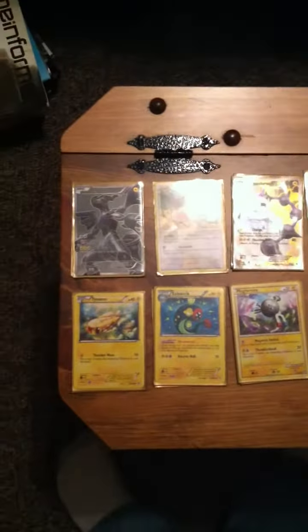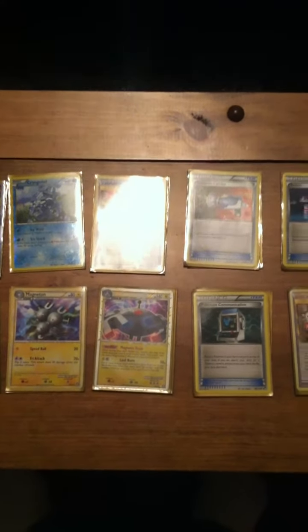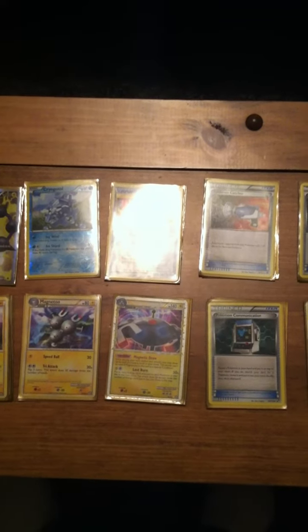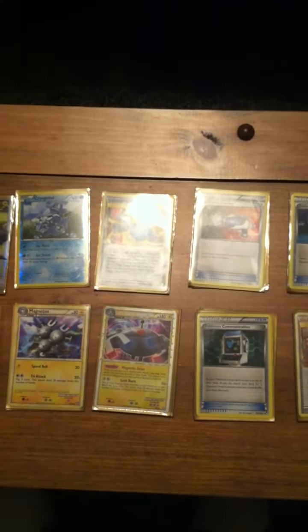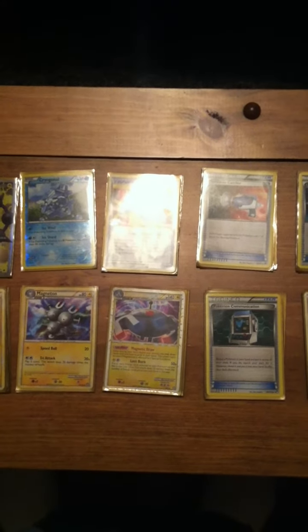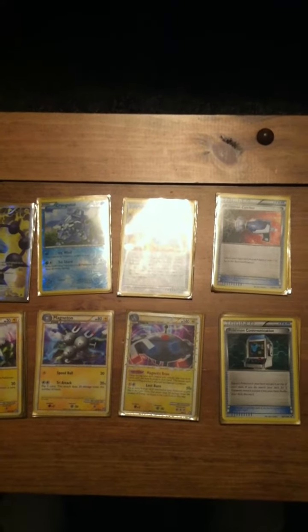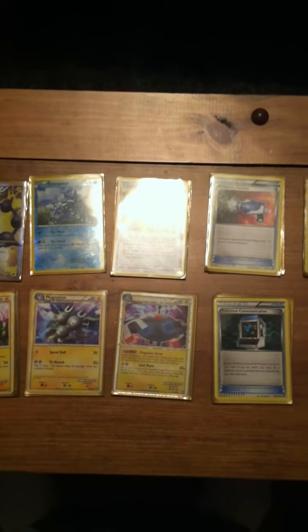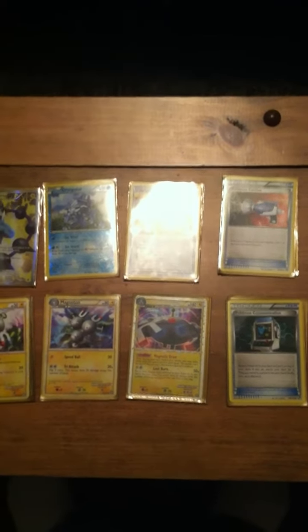Now here's the real attackers. I run a 4-2-3 line of Magnezone Prime. Magnezone Prime's ability lets you basically draw up to 6 cards in your hand once per turn. This can be really helpful, especially if you have 1 or 2 cards in your hand. Its attack, Lost Burn, lets you discard — well, not discard — you put as many energy attached to your Pokemon into the Lost Zone, and for each energy put into the Lost Zone this way, you deal 50 damage to the defending Pokemon.